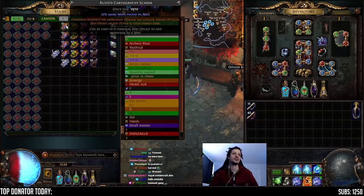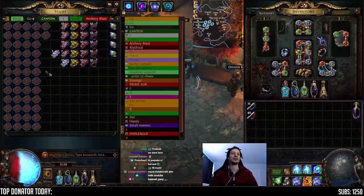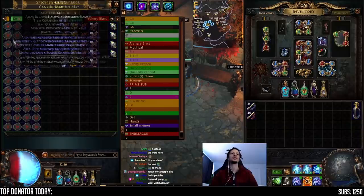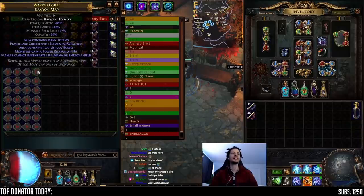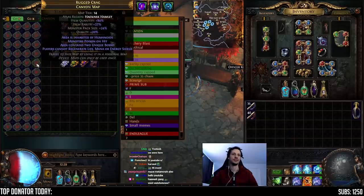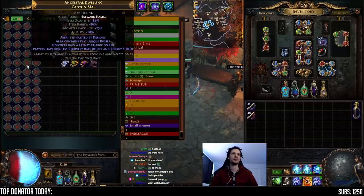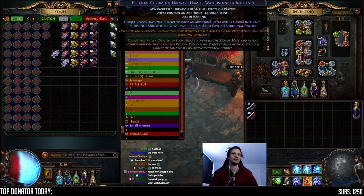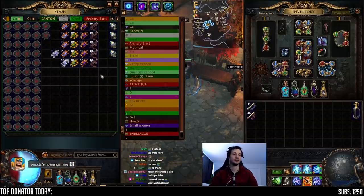We're going to put Cartos, because maps are good and these are pretty much free — 1C each. So it's mostly the Metamorphs that matter. I have force-rolled two unique bosses on every single one of these maps. It takes an average of 5.5 chaos to force-roll double boss on a map, so we did that. And I'm going to run them with the essential watchstones that we did before, just for some extra Essence juice. We'll see how much we make from 50 maps, as usual.